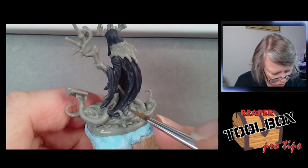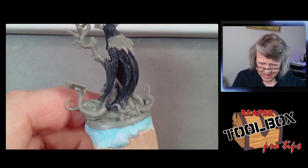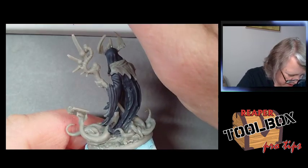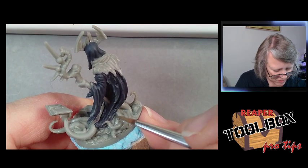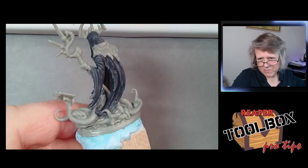I probably went a little too much with that highlight — it's too line-y down there. If you're highlighting with lines and you can really see it, go back and buff it out to make it blend a little better.